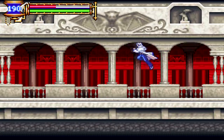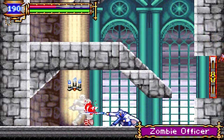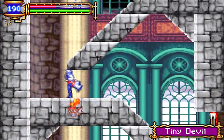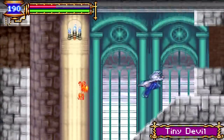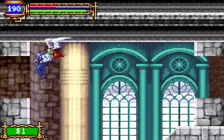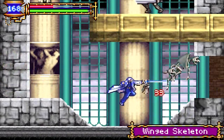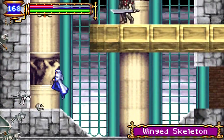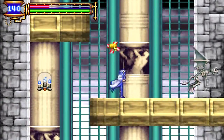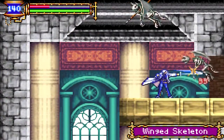Backtracking now, we are back in the chapel. Even the chapel has some stuff we can explore now that we have the double jump. Heading over here, with the combination of the double jump and the wing skeleton soul, we can now reach this part of the chapel. And over here we have wing skeletons — you should know those enemies because that was the first soul we got in the game.